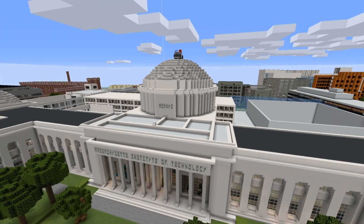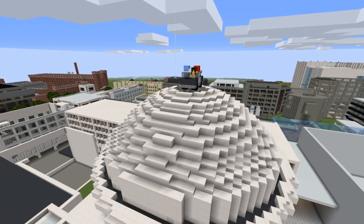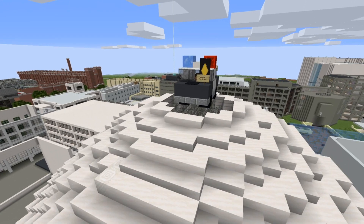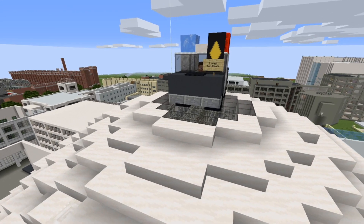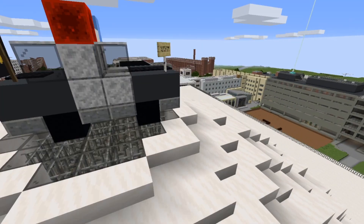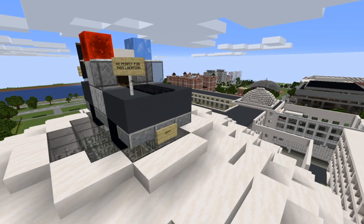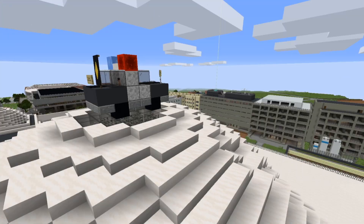Someone actually decided to recreate the famous MIT police car hack on top of the dome. As you can see, there is a little sign that says 'I brake for donuts,' and the 'No permit for this location' IHTFP license plates — all recreated in blocks.